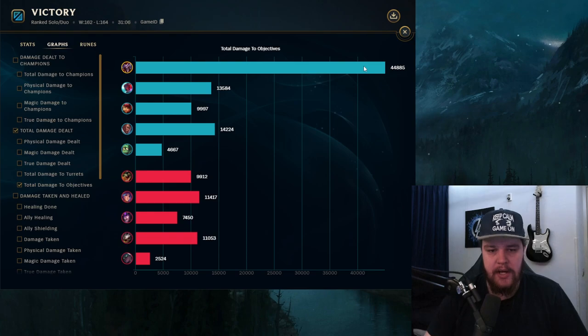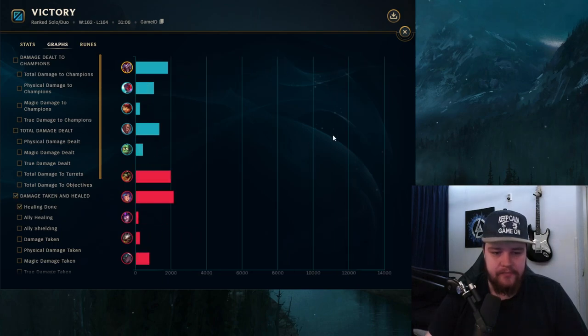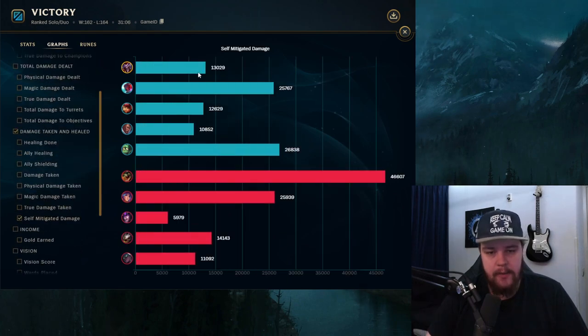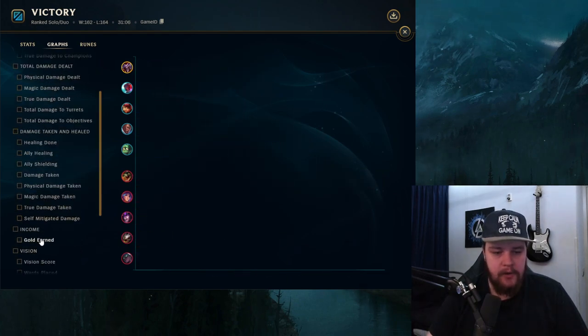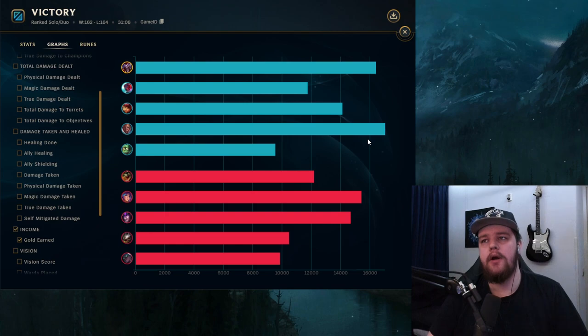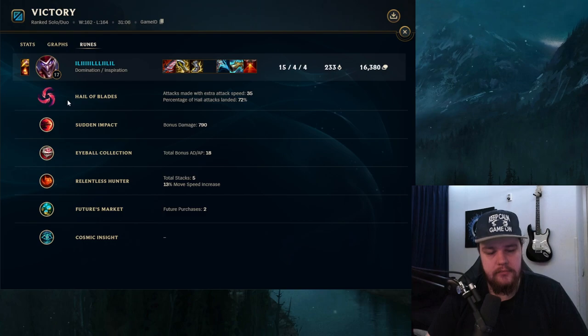True damage at 3300, objective damage at about 45k — I made sure to get all the objectives whenever I could. That Rift Herald is an absolute griefer though because it cost me my life on the first time around, resetting in position or something. I beg Riot fixes that soon — it's the most frustrating thing in the world. Healing done at about 12k, damage taken at 25k, self-mitigated at 13k, gold earned at 16.4k.